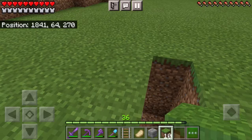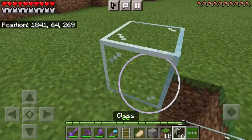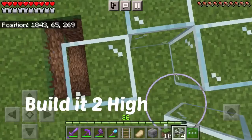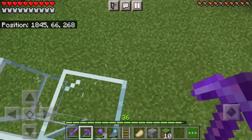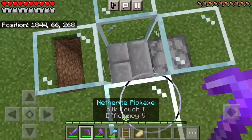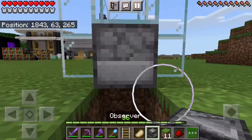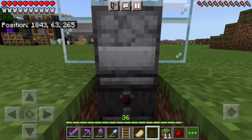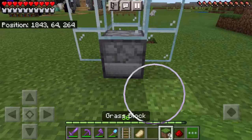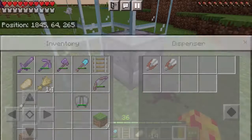Cover up your hopper minecart, grab your glass and start building the chamber. At the back, you do not want glass — you actually want a dispenser. Then you can crouch and place a glass block on top of that dispenser. Under the dispenser, place your observer, making sure that the red dot is facing backwards. Cover that up, then place a redstone dust behind the dispenser. Now all that's really left to do is lure a sheep in with wheat, and fill up the dispenser with shears.